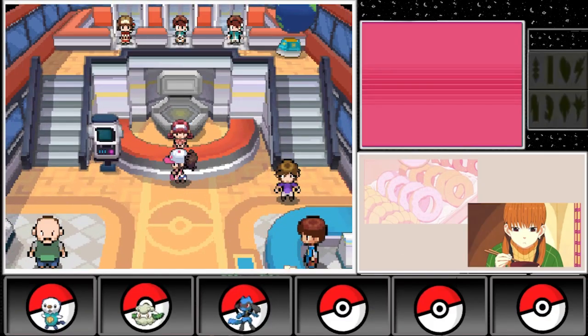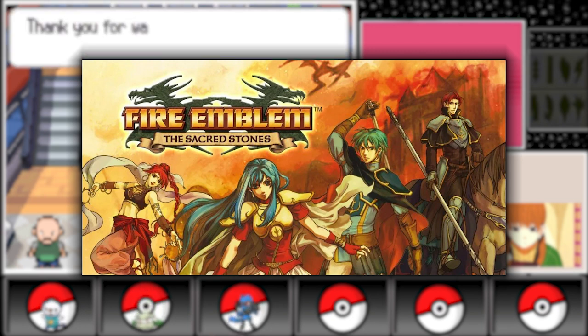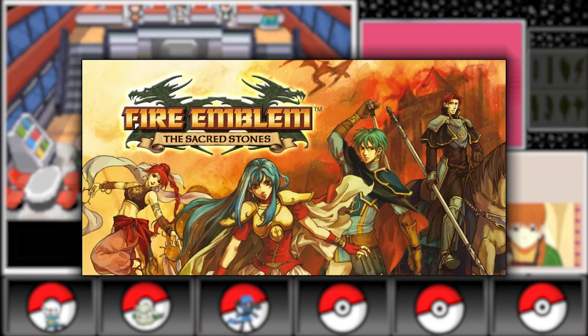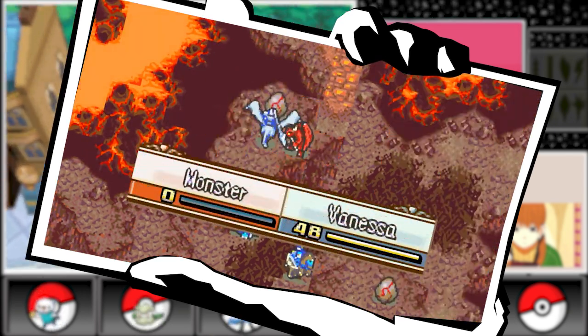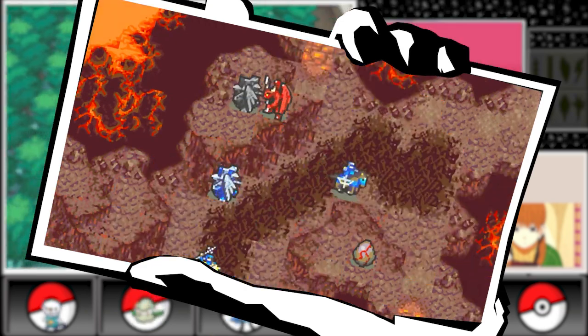Our journey continues in 2004 with Fire Emblem: The Sacred Stones, which built upon its predecessors' gameplay mechanics while introducing new features such as branching class promotions and a traversable world map. The Sacred Stones also featured a memorable cast of characters and a compelling storyline, making it a fan-favorite entry in the series.